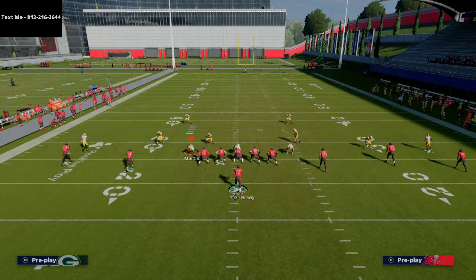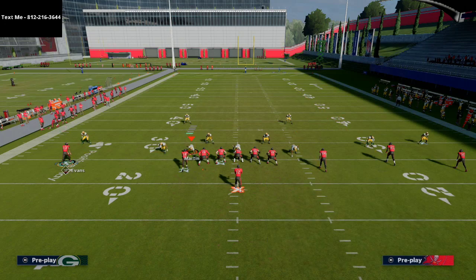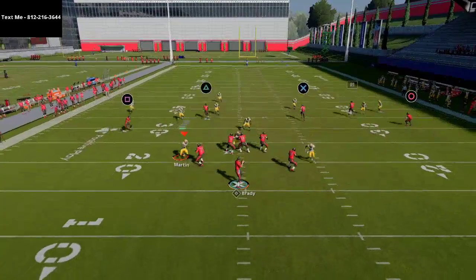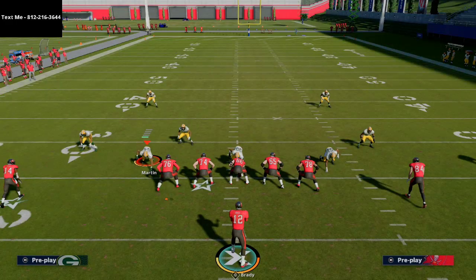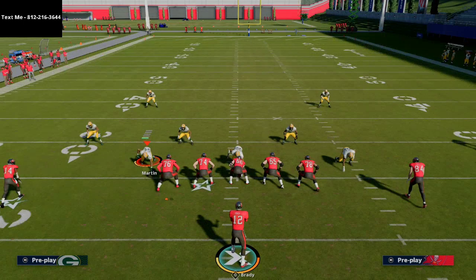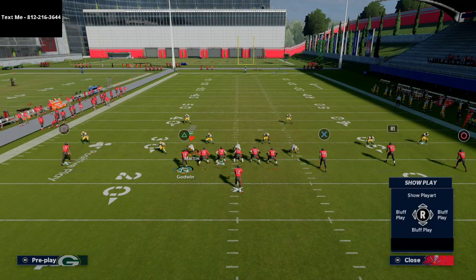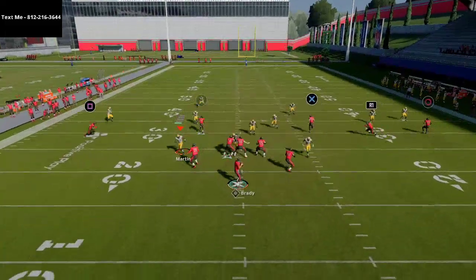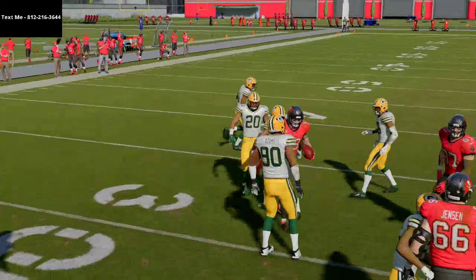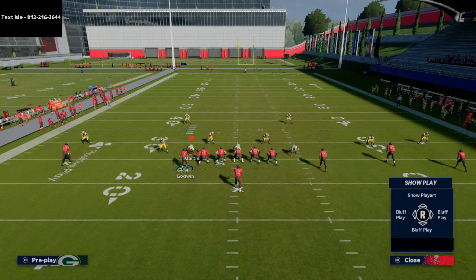The next defense I want to show this against is a basic zone — Cover 3. When I know I'm facing zone, I'm going to put Gronkowski on that simple streak route, primarily so I can throw this hitch route. Because he's on the line of scrimmage, he's going to jet up the seam and pull a lot of the zones with him. That's going to leave the backside smoke screen hitch route open if they don't play hard flat coverage on the right side slot.